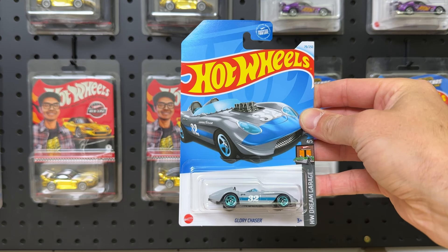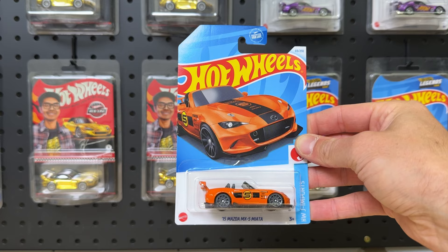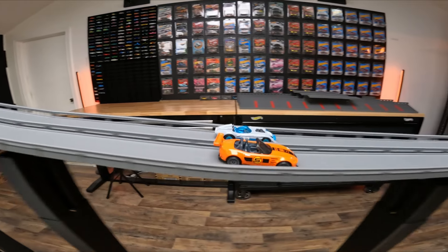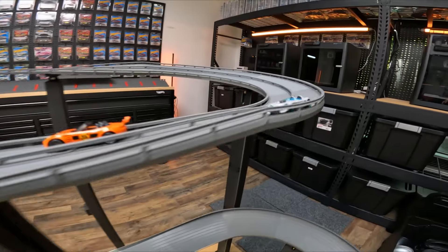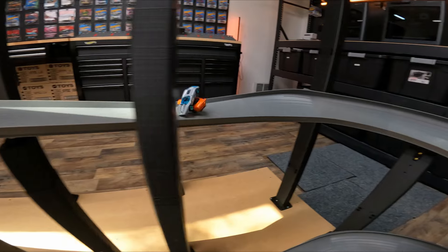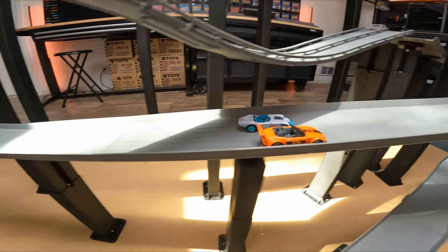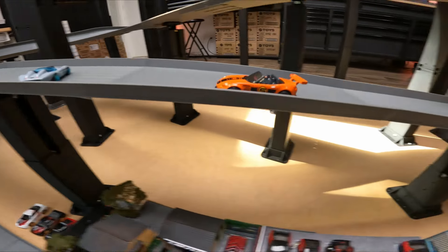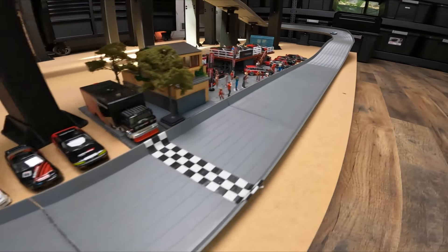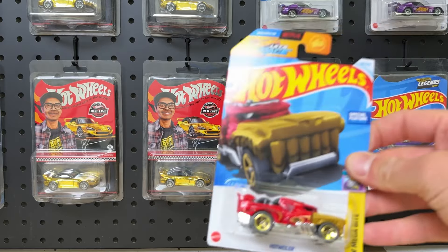Glory Chaser with number 32 on the side — I love that matte elephant gray color — versus the Mazda RX MX-5 Miata that reminds me of a Reese's Cup. Miata out front over the jump. Huge crash. Glory Chaser is out front. The Miata in reverse comes back. That is a huge save after almost tanking it crashing over that jump, but he will move on as he rolls back into the frame.